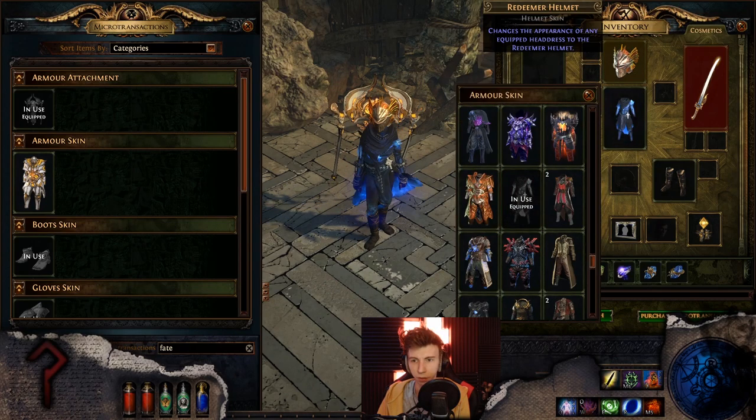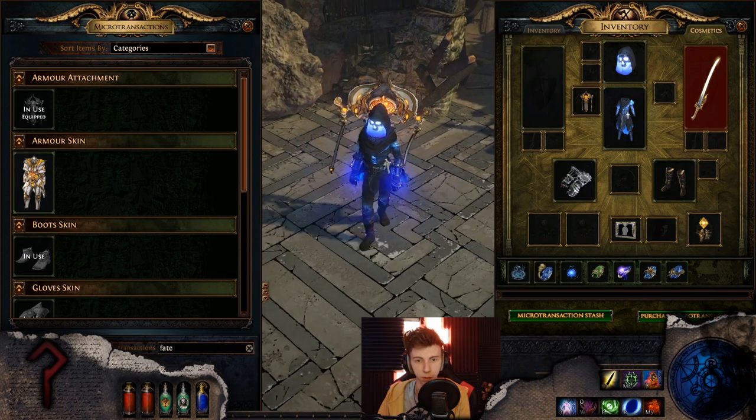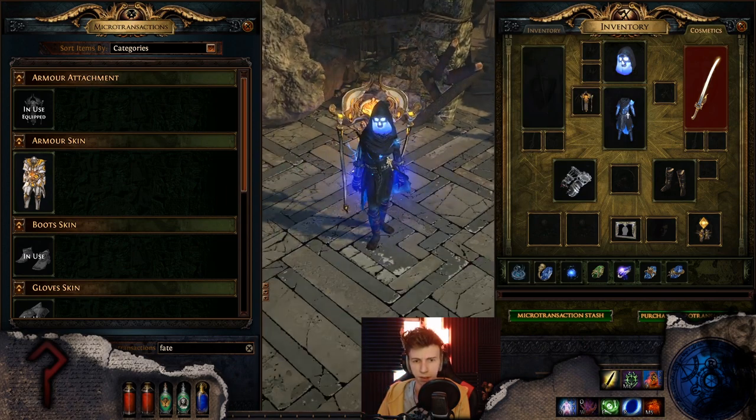Magic Heart — maybe a little too orange. Revenant, my new baby — doesn't look all that good.